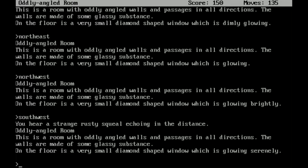You hear a strange rusty squeal echoing in the distance. We're still in the oddly angled room — this time the diamond-shaped window is glowing serenely. We ran the bases on the baseball diamond and that has unlocked something. The only clues you get are a wooden club, which you're supposed to figure out is a baseball bat, and a diamond on the floor, which you're supposed to figure out is a baseball diamond. This one seems particularly difficult, and I'm not alone on that one — and I'm a fan of baseball.